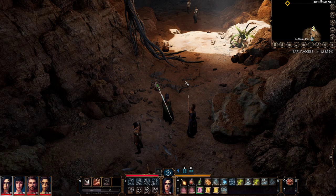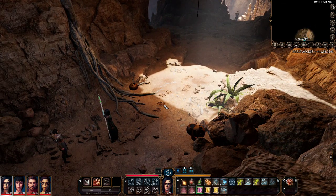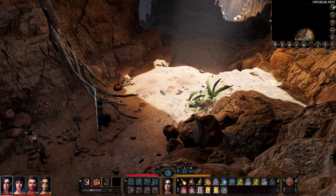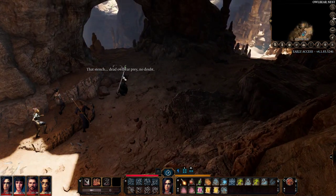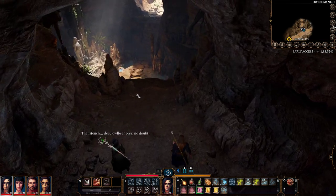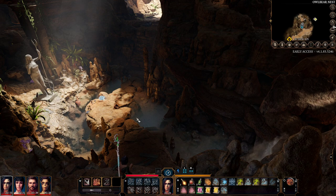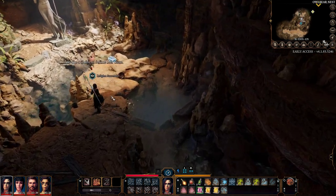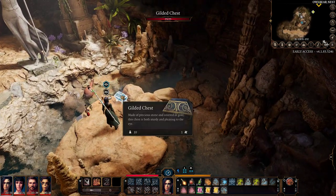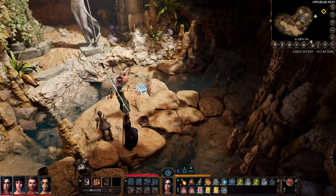Hello guys, KP Xamino here with a new video for Baldur's Gate 3. I'm going to show you how to open the chest in Owlbear Cave, because it is not that easy. You just come here and at the bottom you will see there is a chest, but the main problem is that there is a magic seal on it, so if you open it you will be dead.